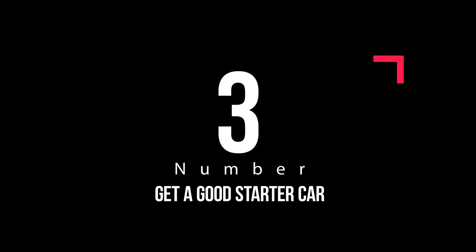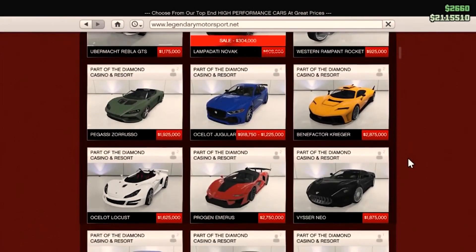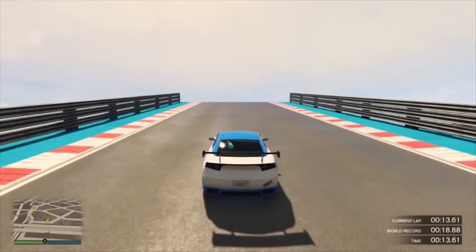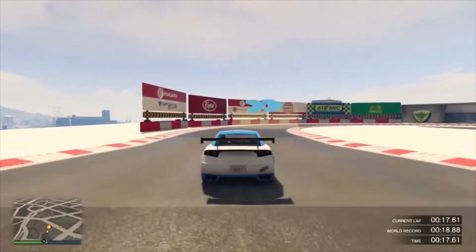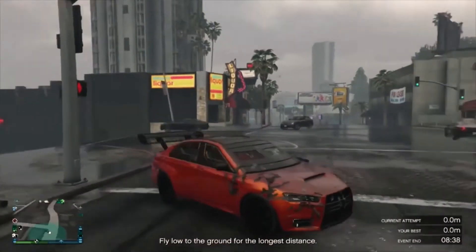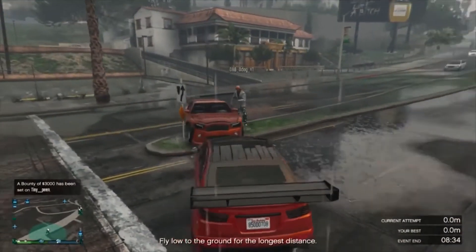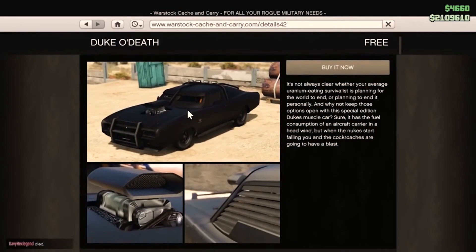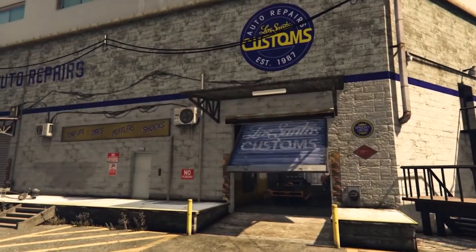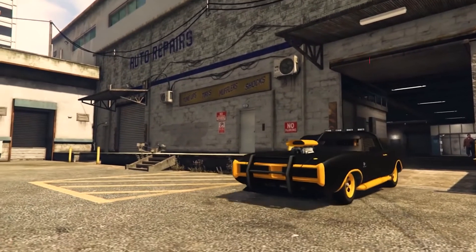Number 3: Get a good starter car. One of the first things a fresh GTA player will be told to do is steal a car off the street to make their own. This choice is very important, as initially players have to really struggle to put together cash. Without a house or a garage, they can only store one car at a time. While you can choose a car for free, this comes with a caveat where players aren't allowed to pick up cars that are too expensive — though there are still many viable cars to choose from.